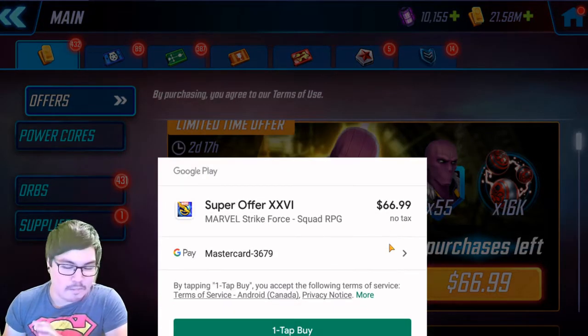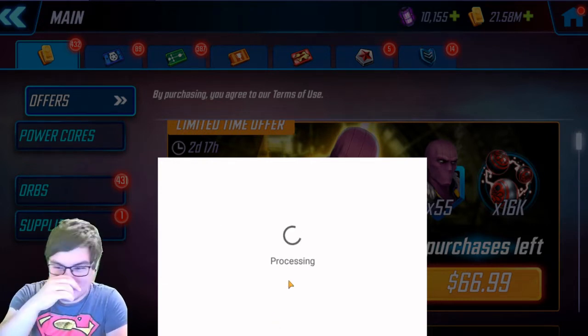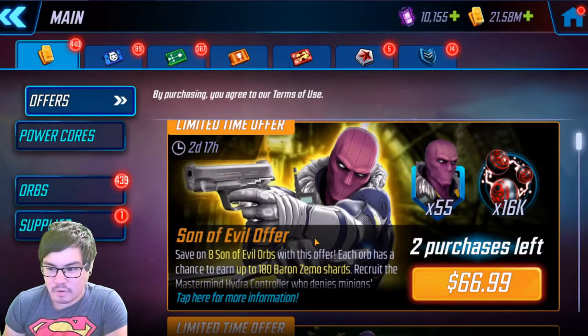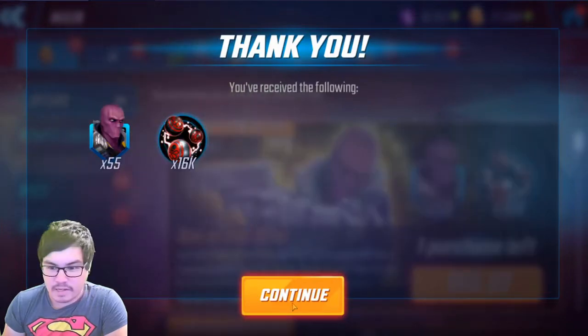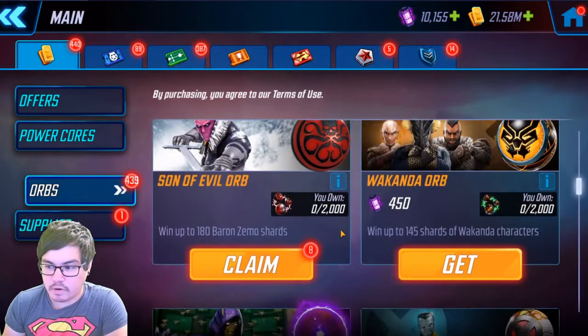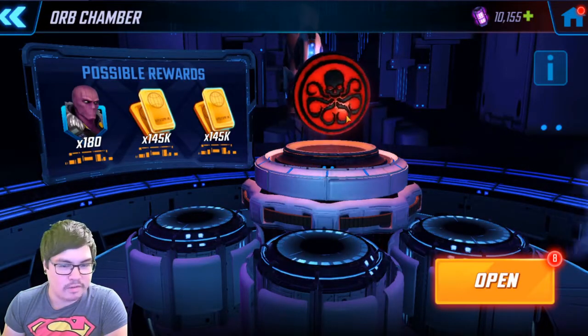Hey, if I'm getting to save a little bit then thanks Scopely, I guess. We're going to purchase this — we're only doing one offer, I'm not crazy, I'm not making money off of this. We're going to pull one offer and hopefully get 55 shards and eight orbs. We're going to jump in and hope our luck carries over into the Son of Evil orb — this is the Zemo orb.